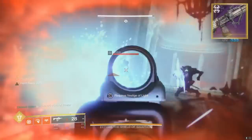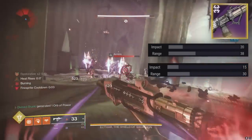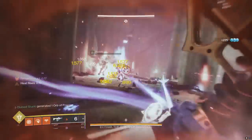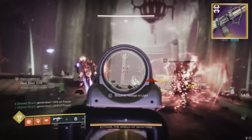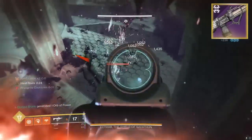A fellow 900 RPM SMG that has more impact, range, and a pretty decent magazine size — we are talking about none other than the return of the Bug Out Bag SMG. So let's go ahead and pull up the Bug Out Bag's perk pool and dissect it like a surgeon.